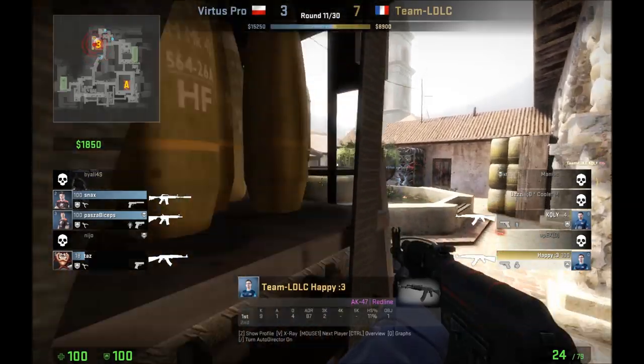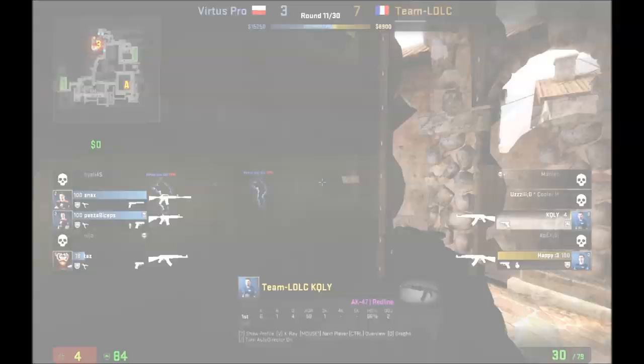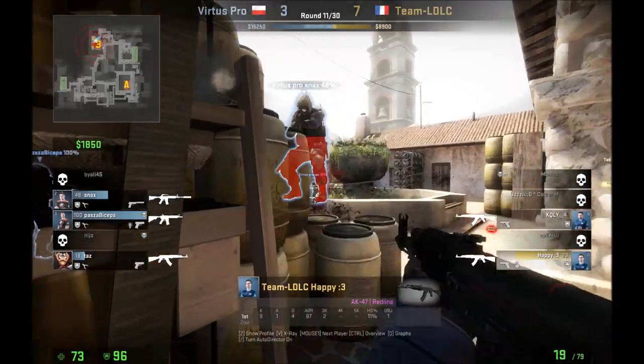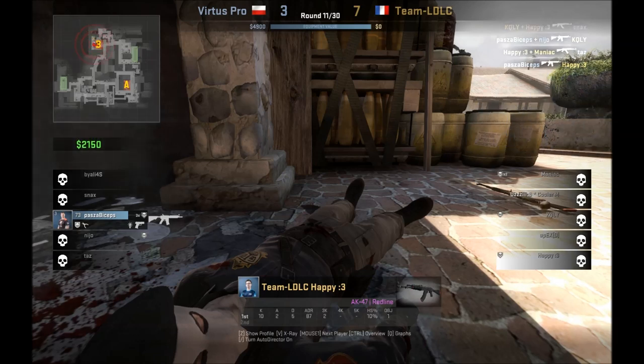They're just going to wait for the CTs to push, because that way they're going to get a little bit of a time advantage. Throwing a flash off that wall is a common practice. In this case though, it's 3v2 — they have a good crossfire, but it's not going to cut it. So hopefully that gives you a little bit of a better idea on how you might set up and play that once you've planted it as the terrorists on Inferno.